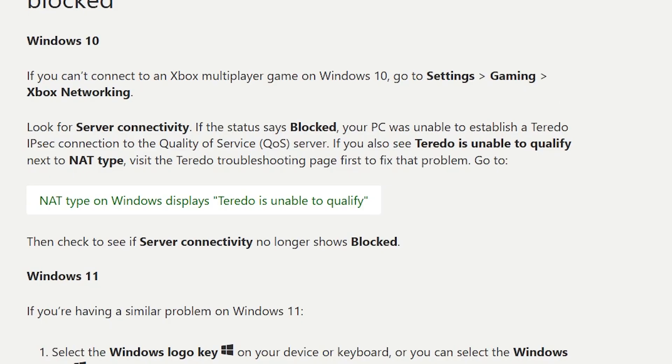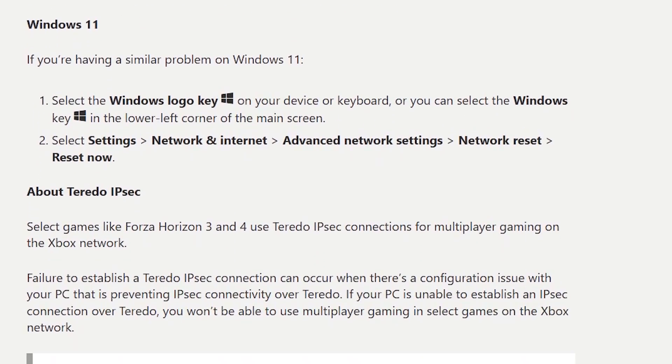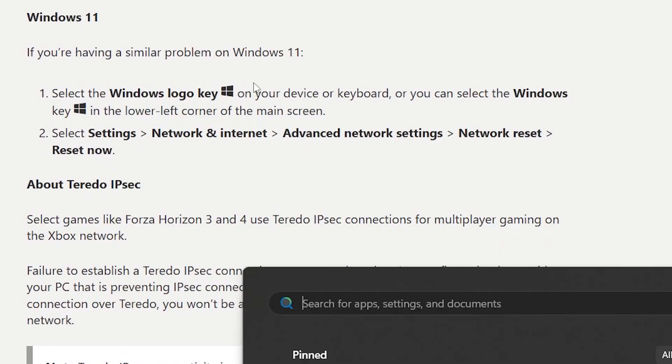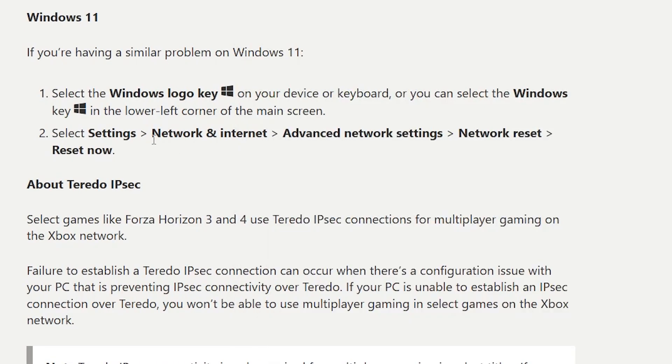If you're using Windows 11 and having a similar problem, press the Windows key, go to Settings, select Network and Internet, select Advanced Network Settings, select Network Reset, and click Reset Now. This will reset your network connections.